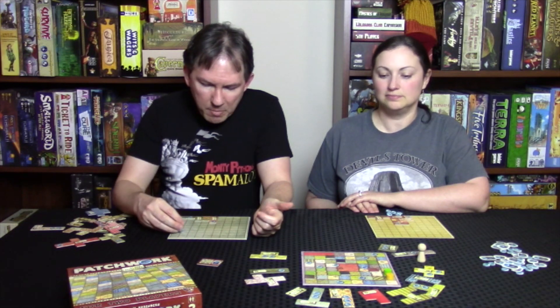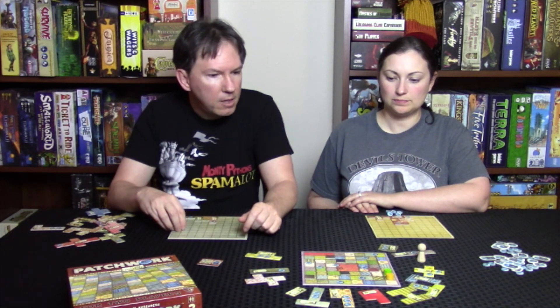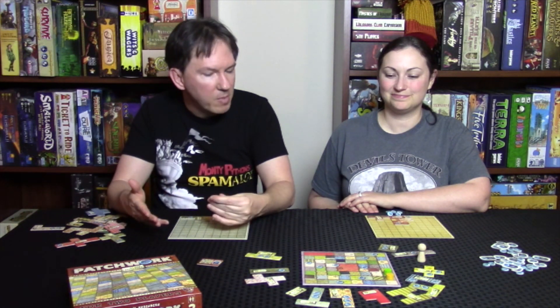At first glance, it seems really simple — you only really have two choices: buy a patch or move ahead. But there's a lot of things to balance in this game. You're dealing with almost two different currencies: your buttons, which are your victory points, and time — you only have so much time on the board to buy patches. If you keep buying the ones that take a lot of time, you can really zoom around the board and end the game with only half your board filled. You have to balance the amount of time you have with the button cost and how much button income you're getting. So for a simple game, there are a lot of decisions to be made. It's simple, easy to learn, but it takes a little while to master, which makes it all the more enjoyable.